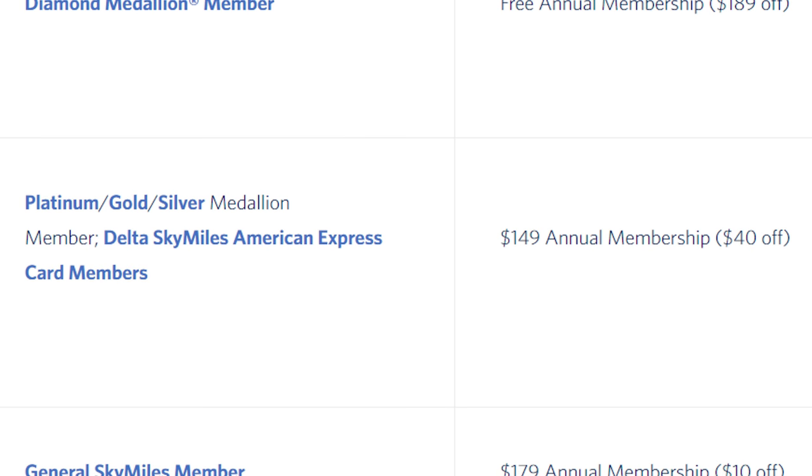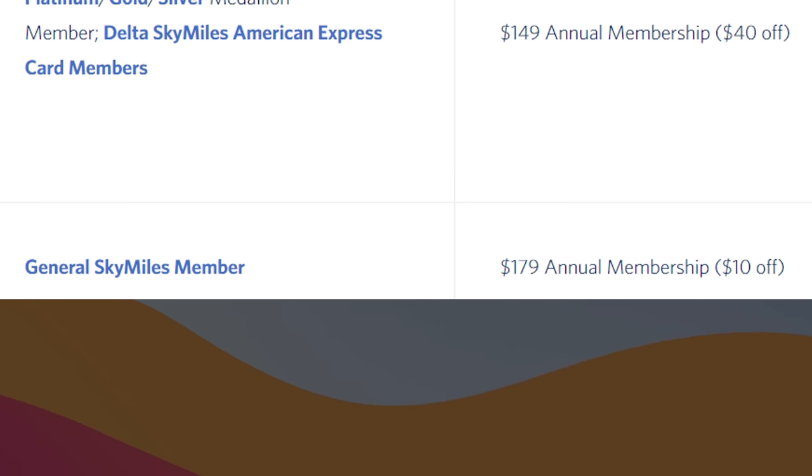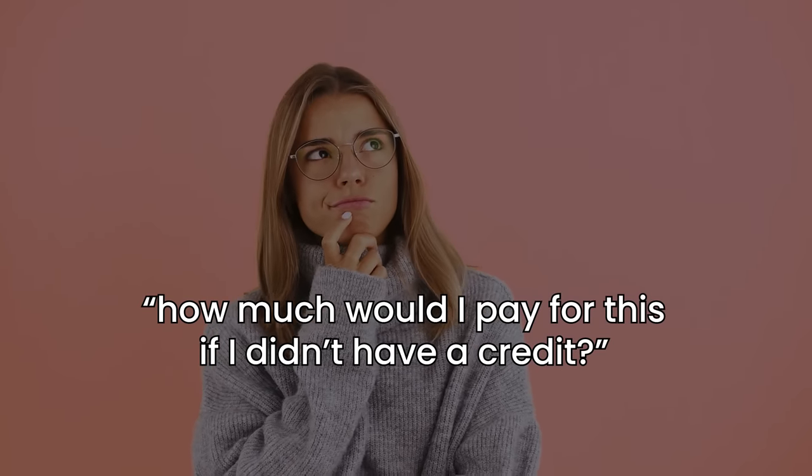A lot of airlines have partnerships with CLEAR, meaning you might already have it at a discounted price or even for free. For example, Delta Diamond members get it as a perk; Platinum, Gold, or Silver members get $40 off; and even without status you get $10 off. An important question to ask yourself is how much you would otherwise pay for the service if this credit didn't exist. Personally, I'd happily pay $100 for CLEAR, but at $189 out of pocket I'd be more hesitant — so for someone in that position, you could argue the credit is only worth $100.